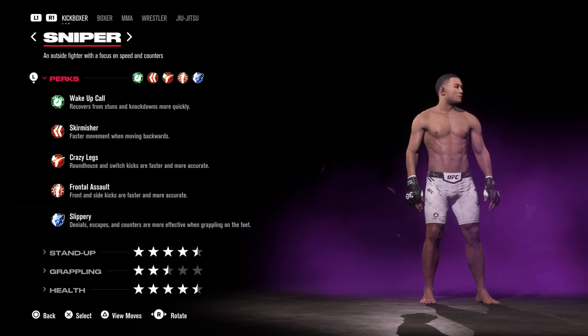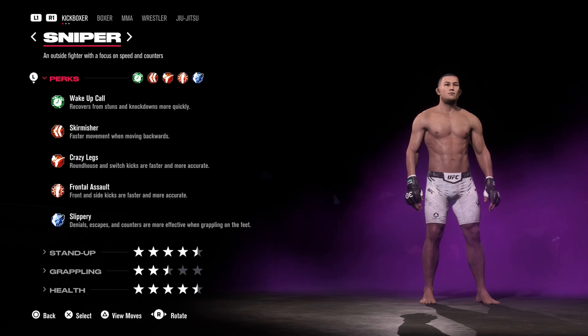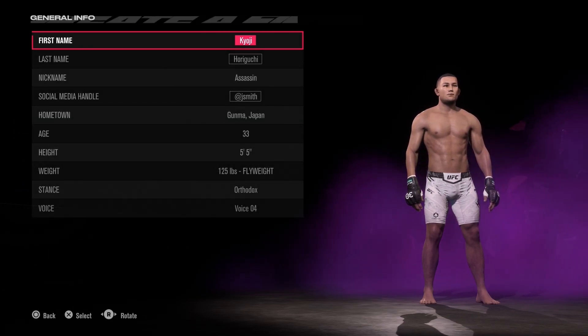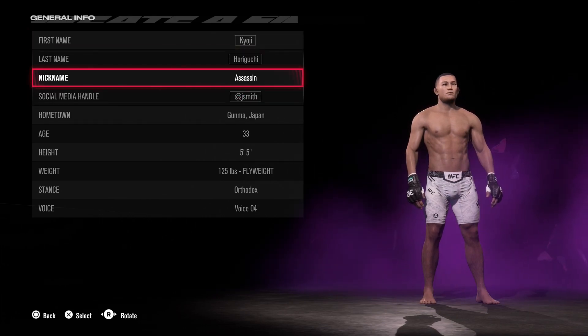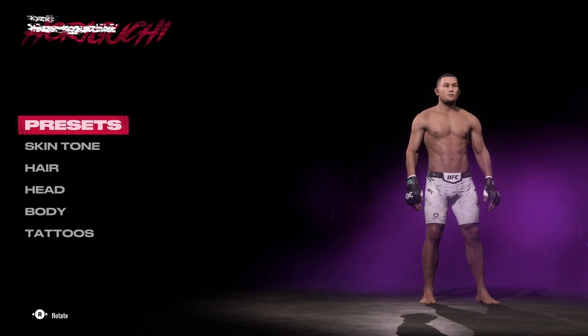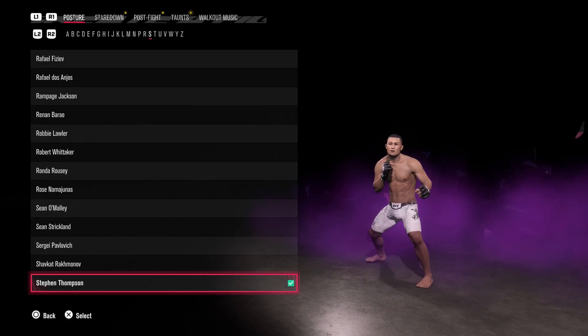Fire type — I'm gonna keep it honest with you, I want kickboxer, sniper, whatever you think fits for Koji, you go right ahead. Internal info: I didn't give him a social media handle and I didn't give him a nickname. Everything else is accurate, except now that I say that, I don't think I gave him a style. Nope, I gave him Wonderboy.